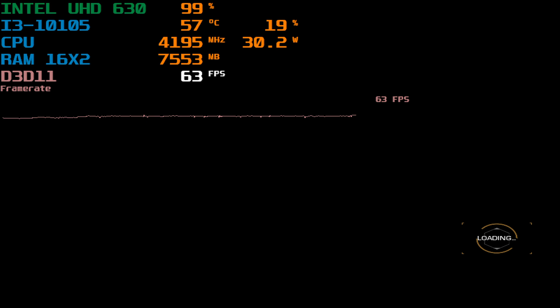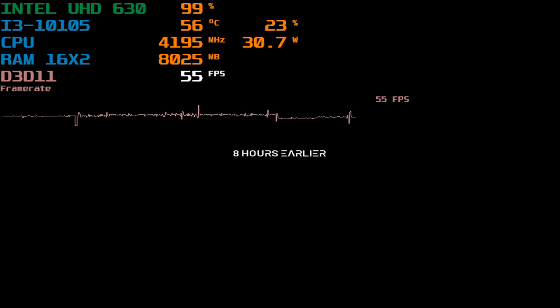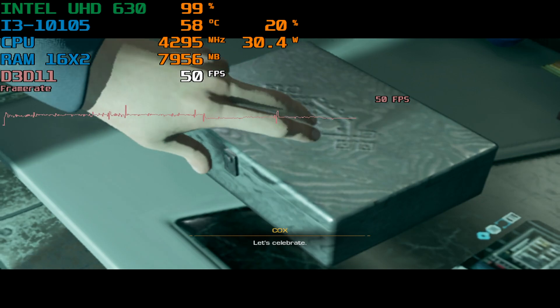720p was giving me around 30fps but it felt like it was going to dip below, so I said nope, let's do 800x600. Normally I do 960x540, but I'm too lazy to set that custom resolution right now, so let's just do this instead.